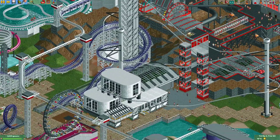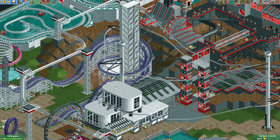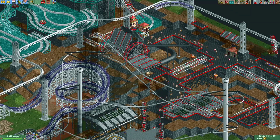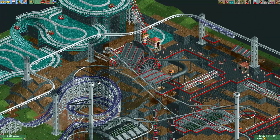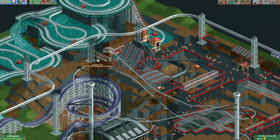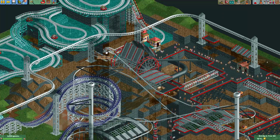Here's the station building, and from here the cars actually go down into the middle of this helix, where there's a vertical lift taking them upwards. Actually the guests are on their backs here, because for some reason these cars have sprites for vertical sections of track.